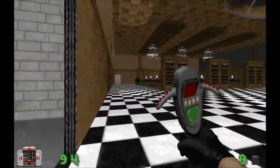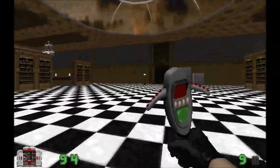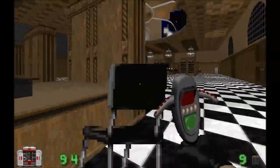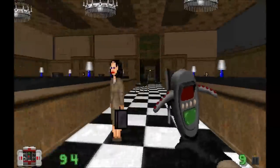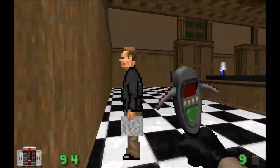Here we are in the library — this is the beginning of the first movie. Go in the library, there's the librarian ghost in here somewhere if you recall from the movie. And you'll notice the civilians are making weird zombie noises. That's something that probably could have been fixed.